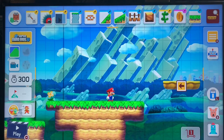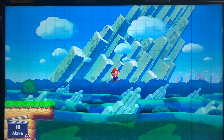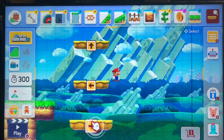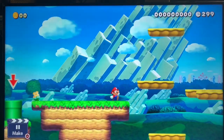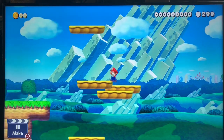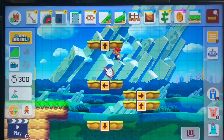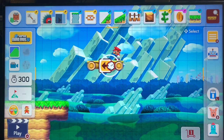Next we have the lifts. They move in whatever direction the arrow is pointing — left, right, up, or down. You can make them go any direction. I can make one go up, one go down, one go right. You can see lifts going in many different directions at once. You can also use the pop-up menu for these.